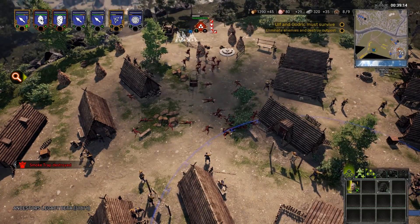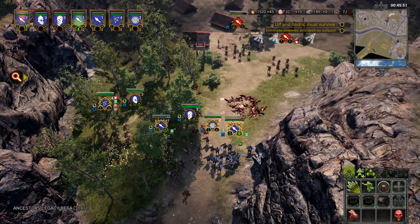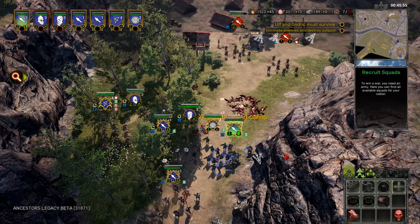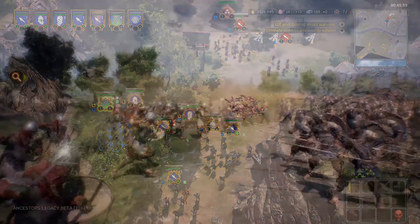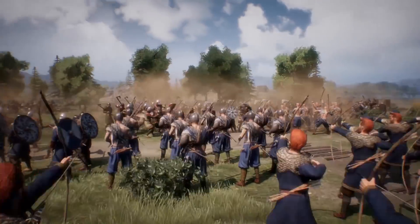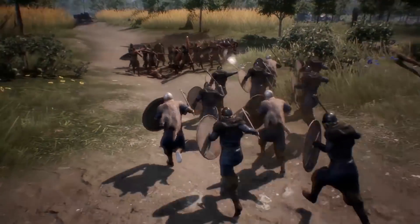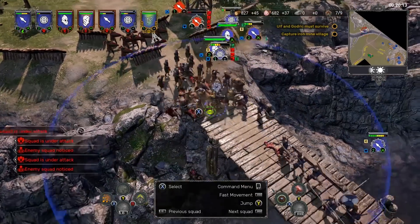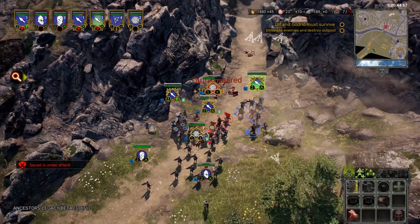Combat seems quite good — microing units is made easy thanks to the army stances and grouping controls, allowing you to hotkey combinations of units. The combat itself also looks pretty nice; there are some clipping issues as all of these war games seem to have, but there's also a ton of cool kill animations, and there's a cinematic camera that lets you get down to the ground to watch the combat, though I couldn't work out how to do it in the preview. There also seems to be a good variety of units: axemen, swords, spears, scouts, heroes, slingers and archers, and I'm sure there are probably more.